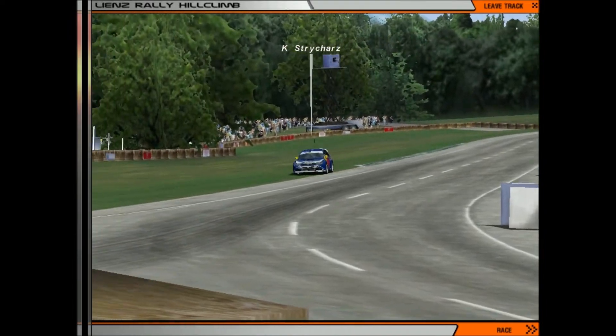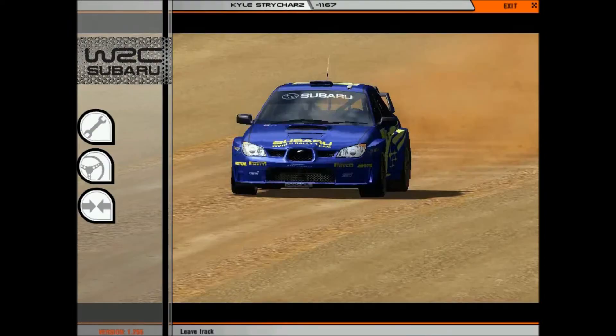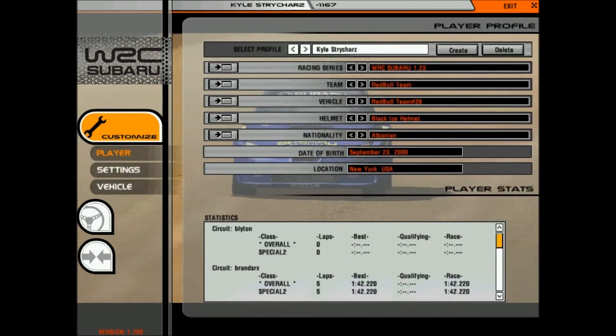Just check out how well I handled that Red Bull car. That made me downshift — I'm so pro at this. I want to be adventurous, but I want to just make it a one-lap race, because I don't feel like doing 80 laps.